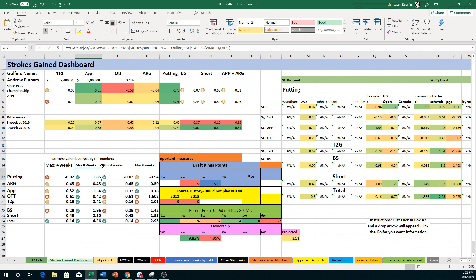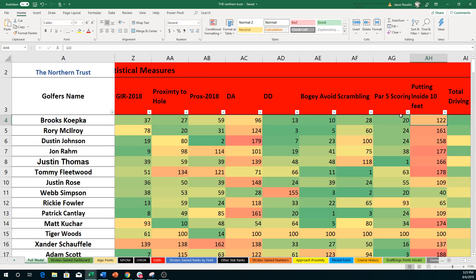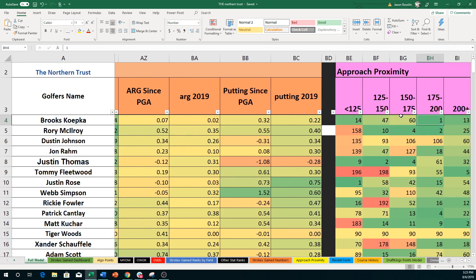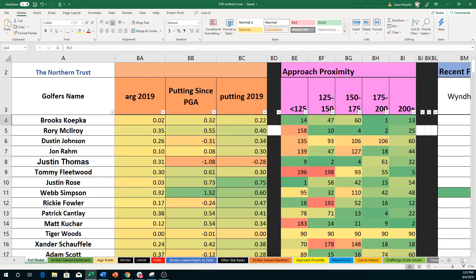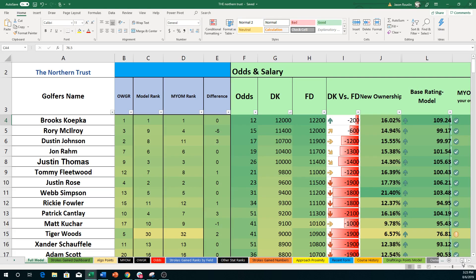We also have the Strokes Gain Dashboard, which is very important because it basically covers all the rest of the stuff to the right of the projected points — strokes gained for the year, other statistical measures, some more recent strokes gained, actual numbers, approach numbers, recent form, course history, and DraftKings points. It's just a little bit easier to see all this information without scrolling all the way over. That's why I have it if you're an Osmo.com Plus member.